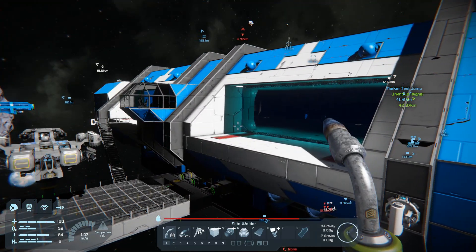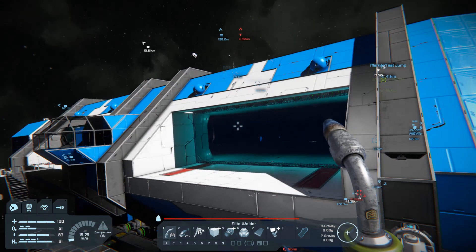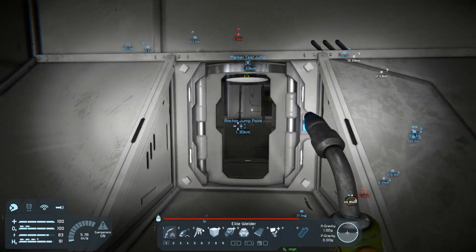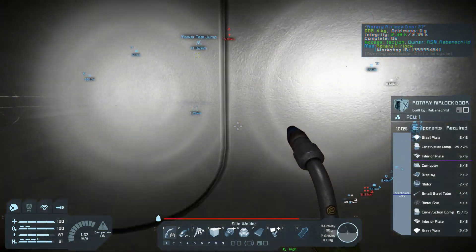The main mothership basically gives us the main jump range. So everything else needs to be at least as high or above that, so that we can jump with the whole group and don't have to reduce the jump range to anything below this ship.